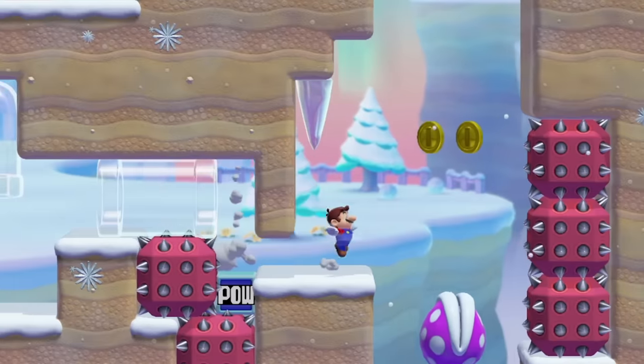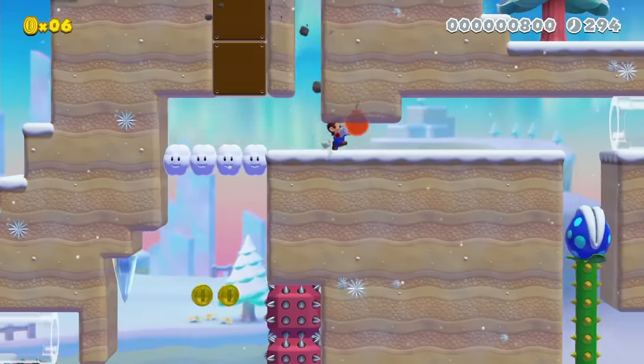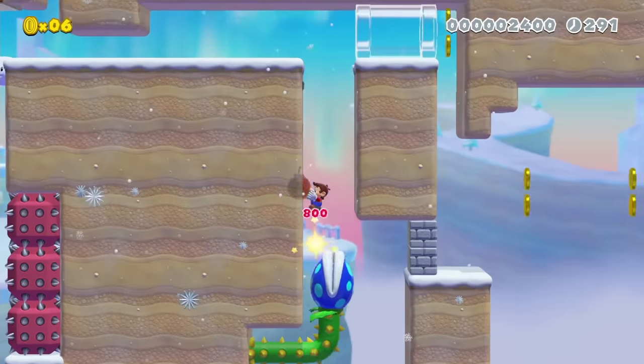I do a glitch super jump by perfectly pressing three buttons within a split second. It gives me extra height, and I immediately wall jump to hit this block. It drops a bob-omb that normally you would throw in the pipe to line up with these blocks, but it's actually faster to take the bob-omb myself and precisely throw it at the blocks.